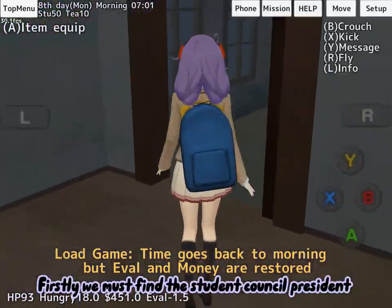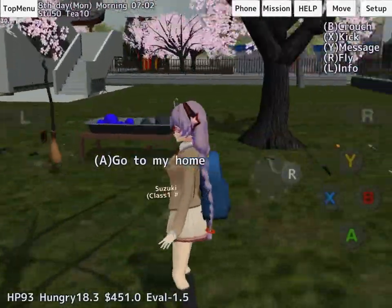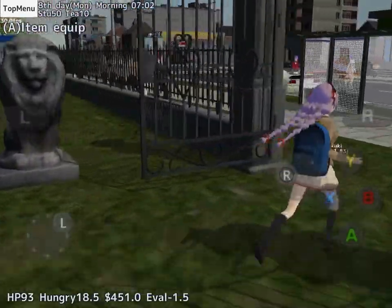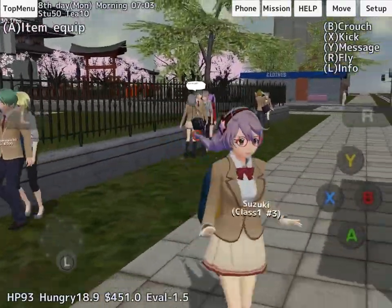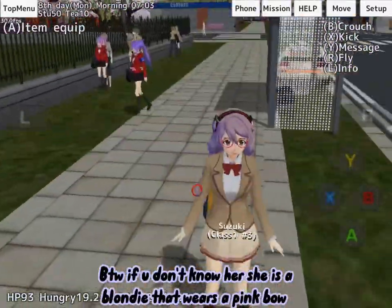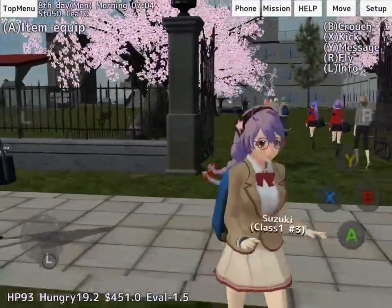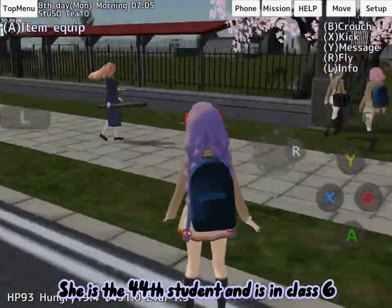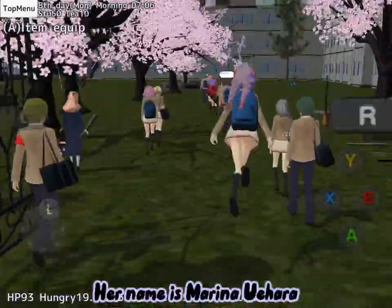Firstly we must find the student council president. Let's wait for her. By the way, if you don't know her, she is a blondie that wears a pink bow. She is the 44th student and is in class 6. Her name is Marina Uehara.